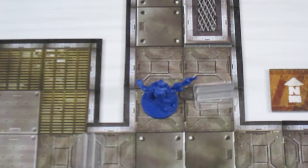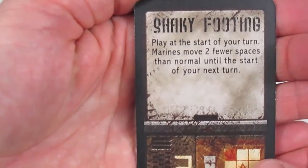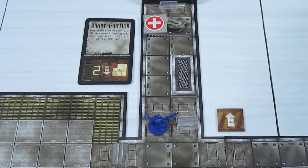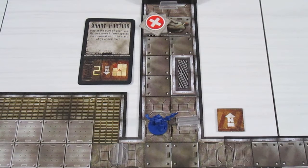The demon player draws a card and now has eight cards total. They are going to play a card called Shaky Footing. It reads: 'Play at the start of your turn — marines move two fewer spaces than normal until the start of your next turn.' That hinders our marine's movement. At the end of the second demon player's turn, we also put a second wound token on the scientist.